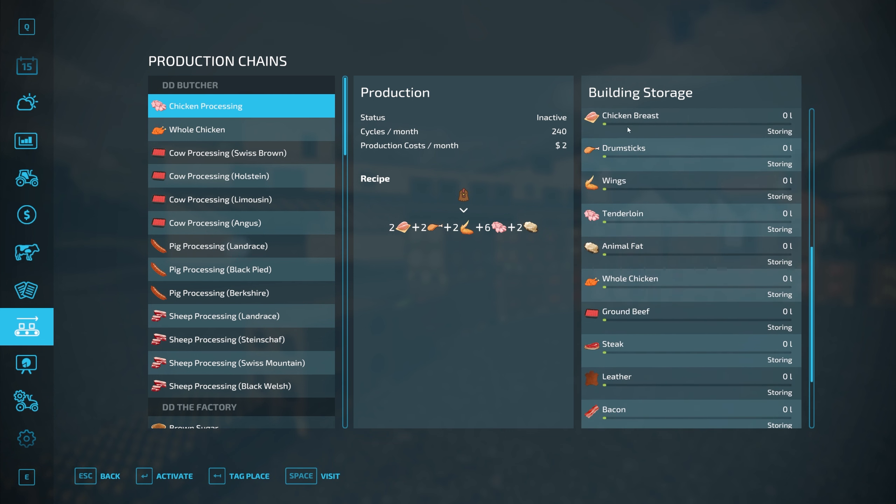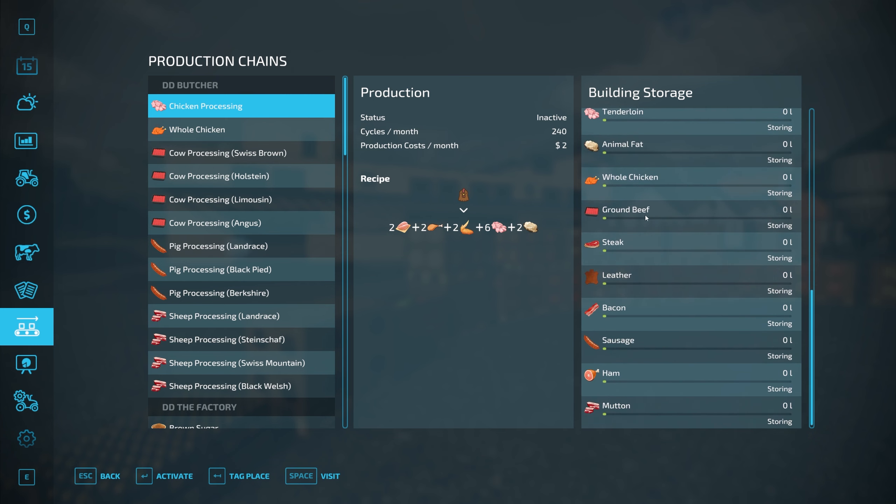Looking at the outgoing products from the butchery: chicken breast, drumsticks, wings, tenderloin — all obviously from chickens — and animal fat, plus whole chicken. We then have ground beef, steak, and leather coming from the cows. Bacon, sausage, and ham from the pigs, and mutton from the sheep. One chicken processes into two chicken breast, two drumsticks, two wings, six tenderloins, and two animal fat.